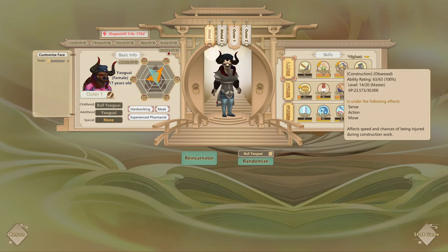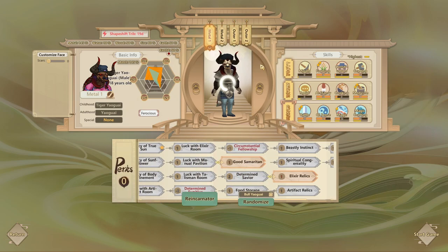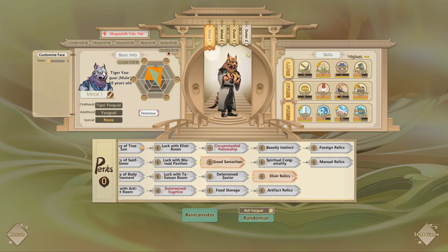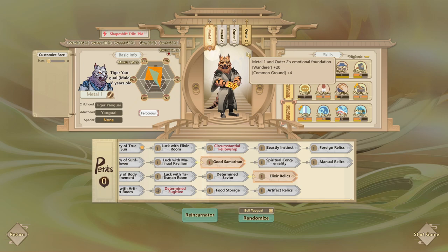The first step to getting the mini universe is getting Golden Core and going to the Ruins of Taiyi so that you may unlock the recipe. I'm going to be cultivating the metal law, so I'll be using earth items to cultivate with, and I'll be going to Mount Baron first to cultivate and get to Golden Core. If you want to see how to get an early Golden Core, I have another video on that.